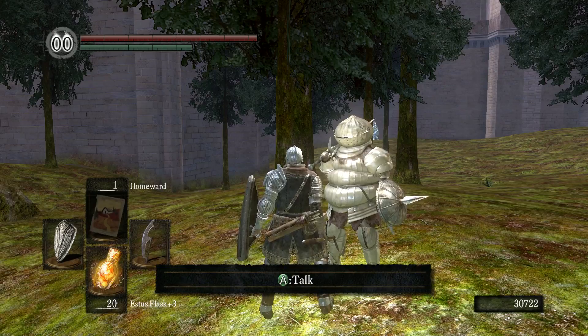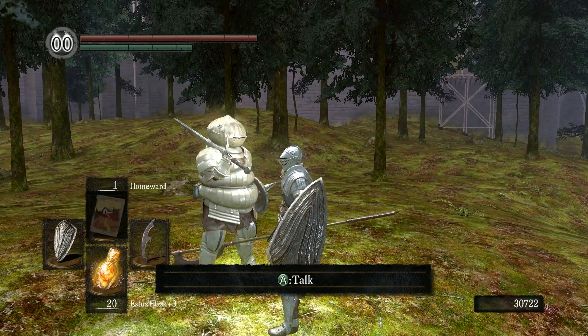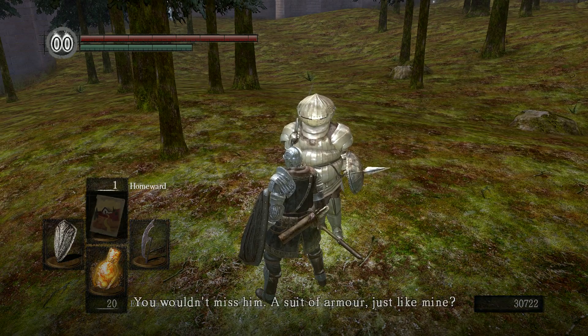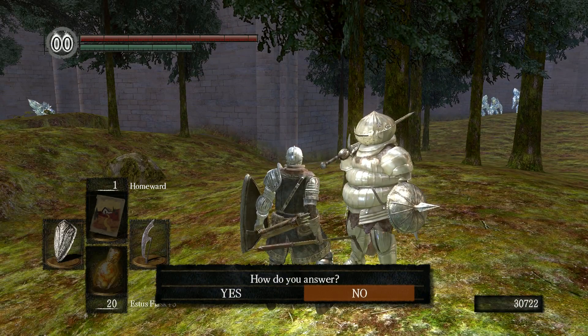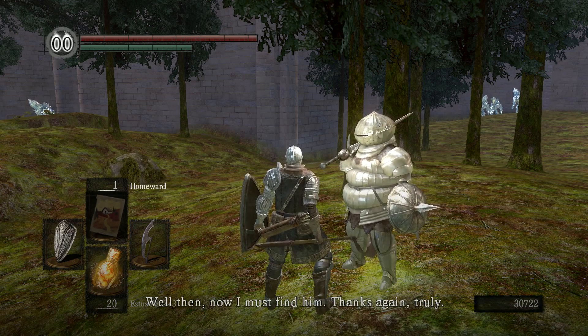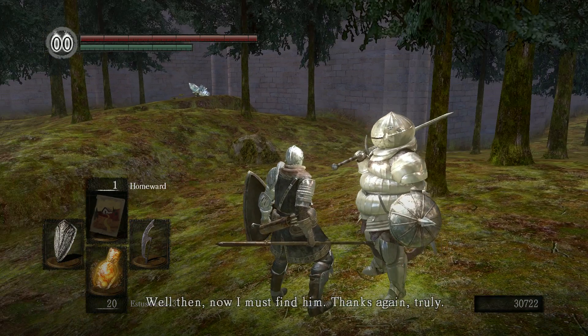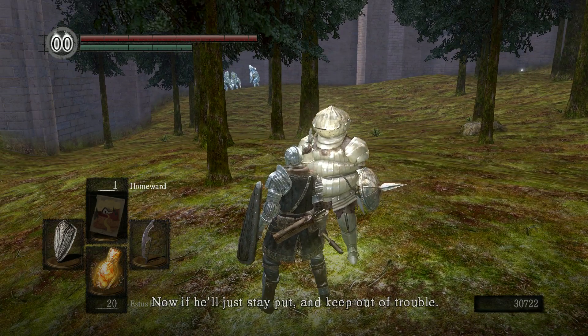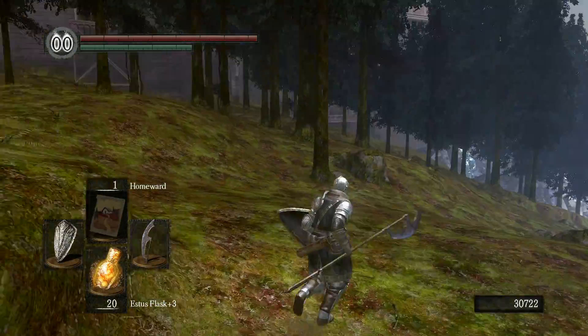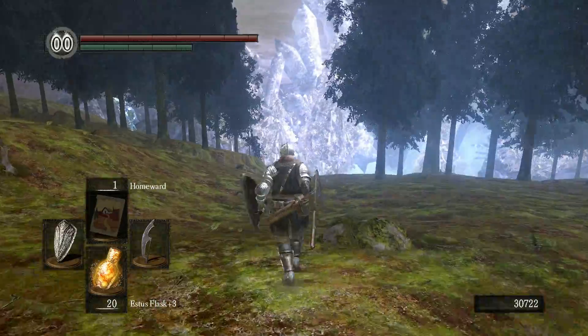It's a chick — in fact, it's the daughter of the other knight. She asks: 'Have you seen my father? You wouldn't miss him — a suit of armor just like mine. I knew he was here somewhere. Now I must find him. Thanks again, truly. I shall just stay put and keep out of trouble.' That's Siegmeyer — always getting into trouble.